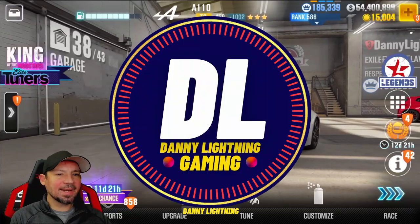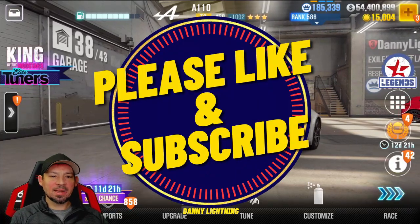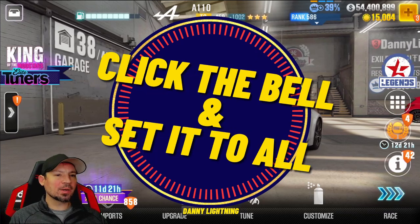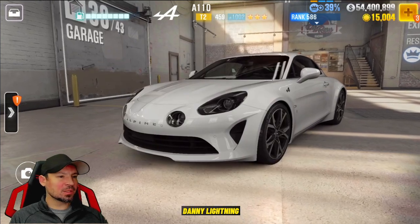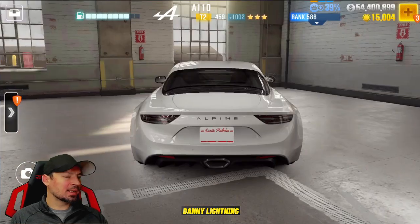Hey, what's up everyone? Danny Lightning back with another CSR2 video. We're going to go into Rare Imports and try to win the Alpine A110. Currently it's this season's Prestige Cup car, so there's a 10x chance.